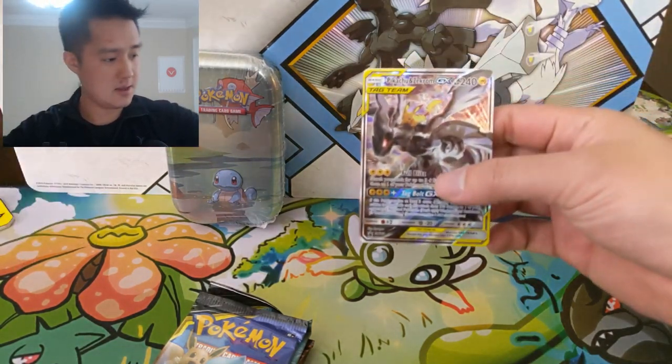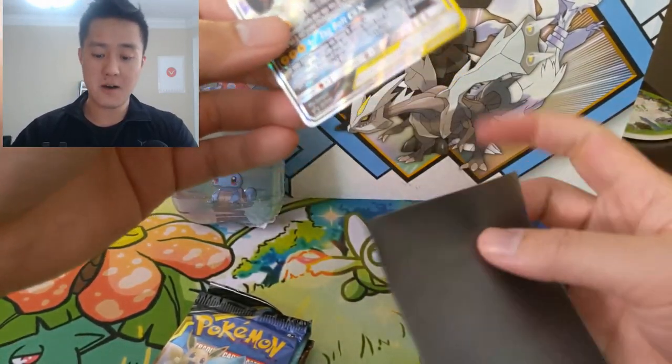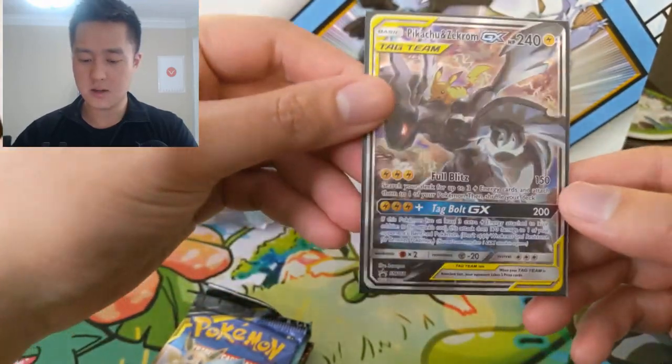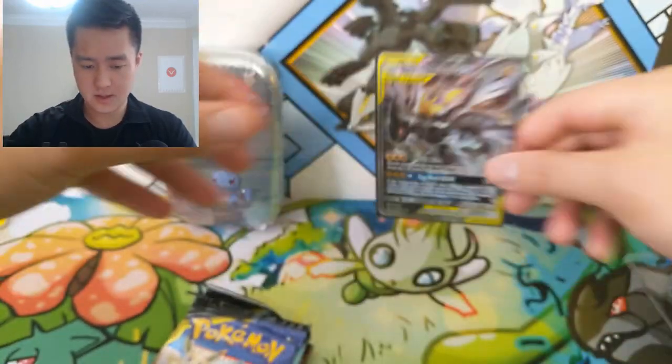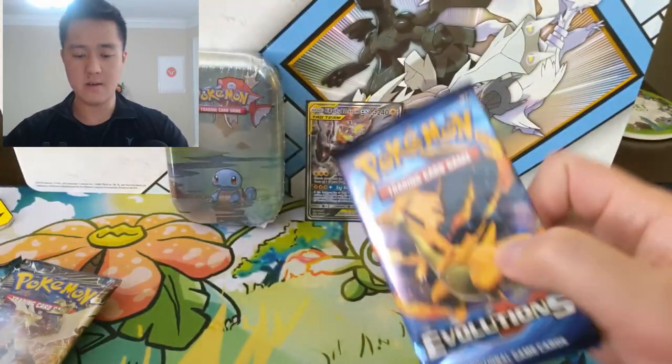Here is the Pikachu Zekrom — this is by far my favorite one, I just think it looks awesome. Very nice. Let's go through the packs; as always we're going to start with Evolutions.